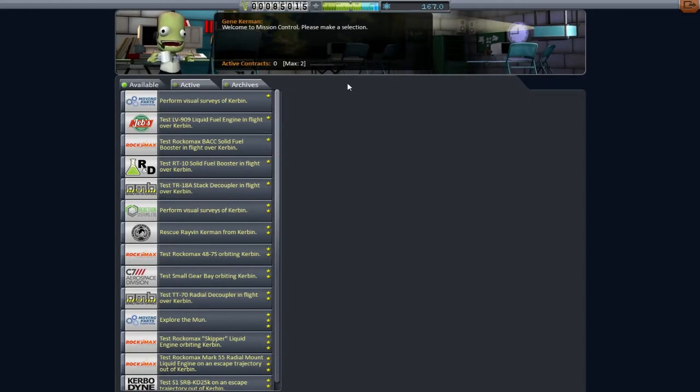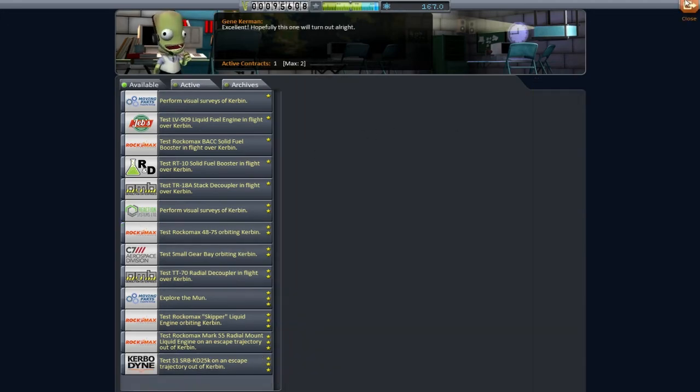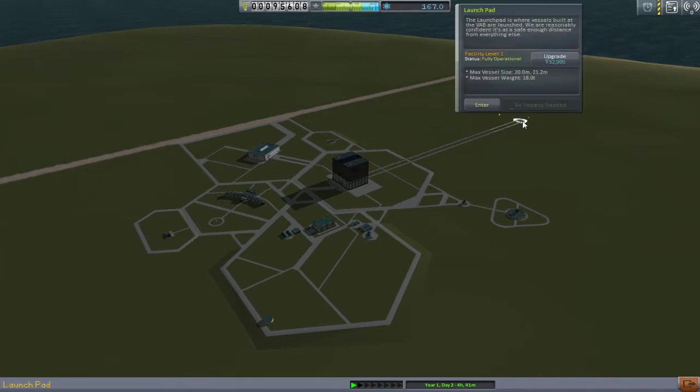My plan involves one of these contracts, because we need to make money. In fact, it involves this contract here, because we are at no point going to be able to do any of the others as easily as we can do this one. We're going to take that. And the other thing we're going to do is spend a lot of money again — enough money to upgrade the launch facilities. I want to be able to lift up something higher than 18 tonnes, because that is definitely stopping me from getting up into orbit with a little bit extra to play.